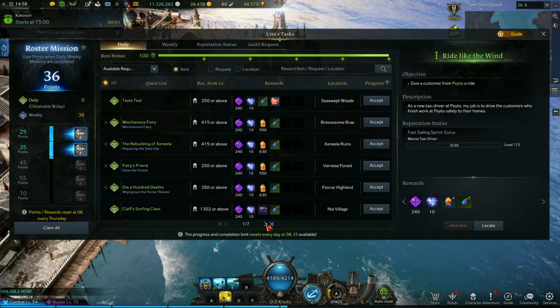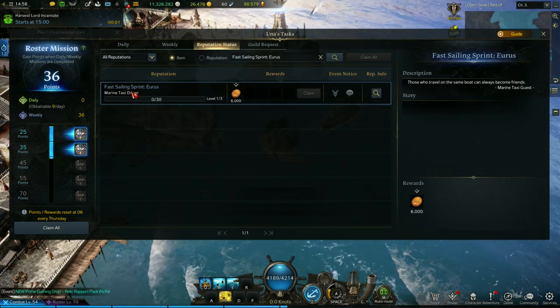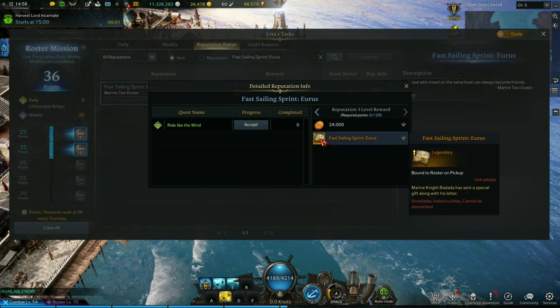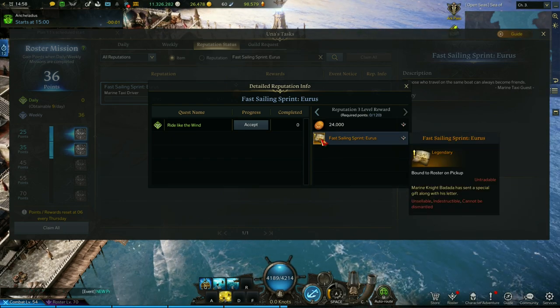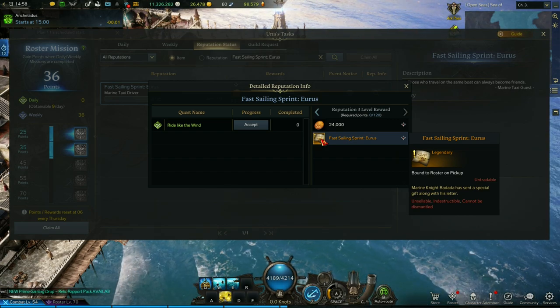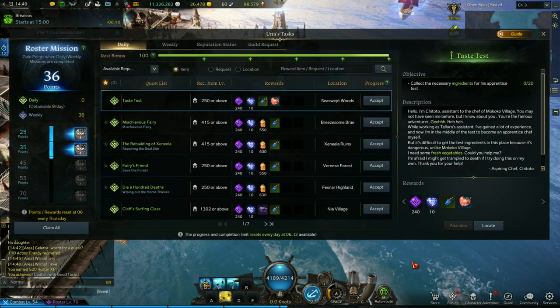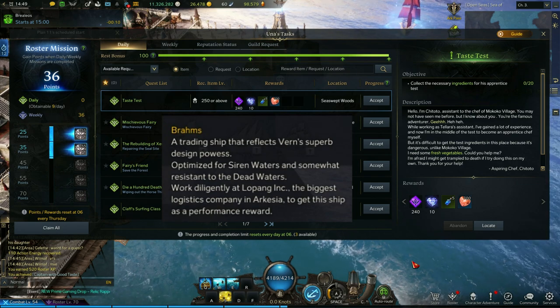First ship: the Euras. How to get Euras in Lost Ark. To get this ship you just need to do the daily quest 'Ride Like the Wind' until you get the right amount of points to reach the reputation level 3 rewards. Here it is — as you can see, you can get pirate coins and the Euras ship item. Just use it and receive the quest and the ship.